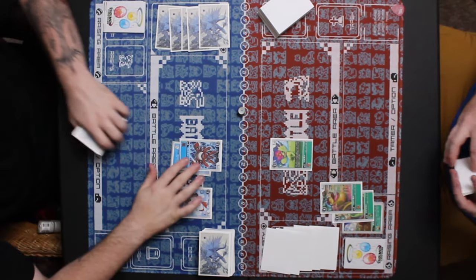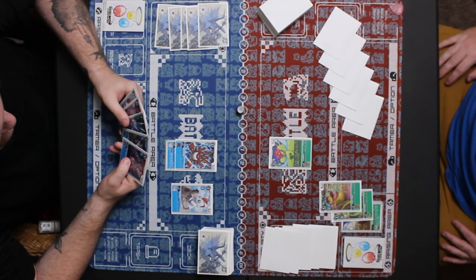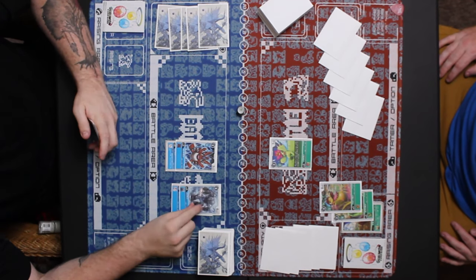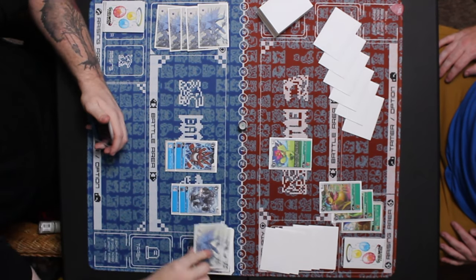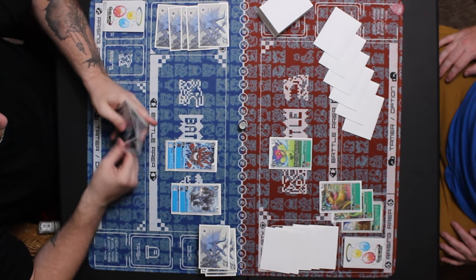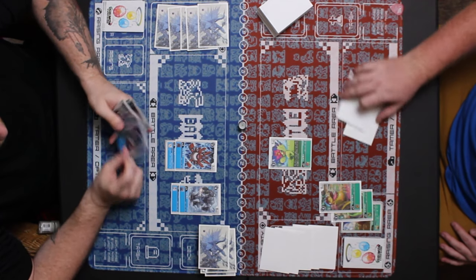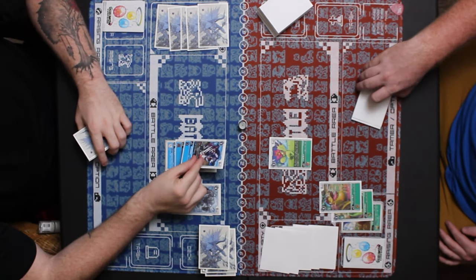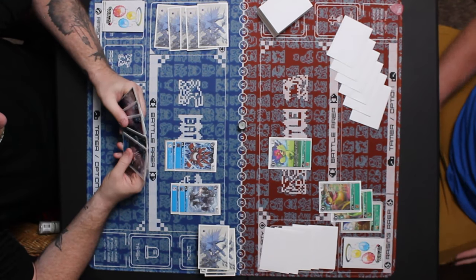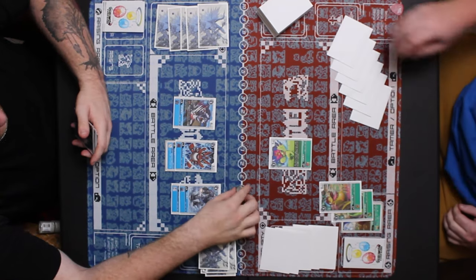Blue's turn — going to promote up that Elecmon and looking at his hand deciding what to do next. Looks like he's evolving Gorillamon on top of the Goburimon to draw into a Vegiemon. Looking at Grizzlymon in hand, considering evolving or playing Vegiemon — nope — Grizzlymon hard cast for five.